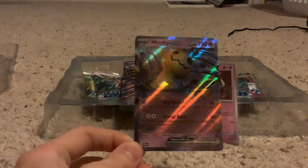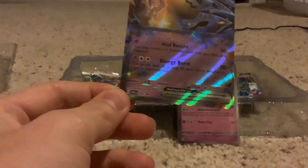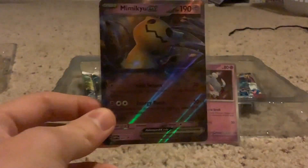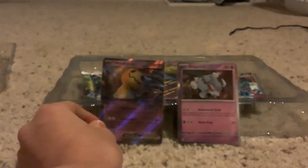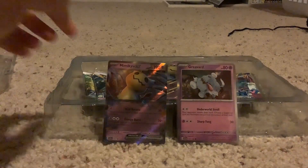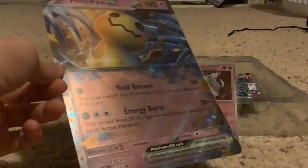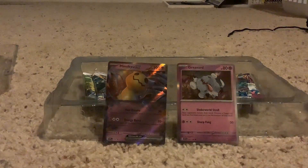And then the real attraction: Mimikyu EX — lowercase EX. Now this one is actually a promo, promo number four. This is, as far as I know, the first English Scarlet Violet EX card released. And then of course there's the jumbo version with the really nice holo pattern of the Mimikyu.